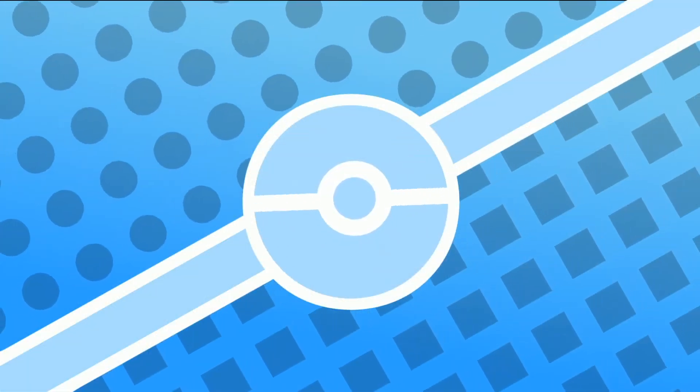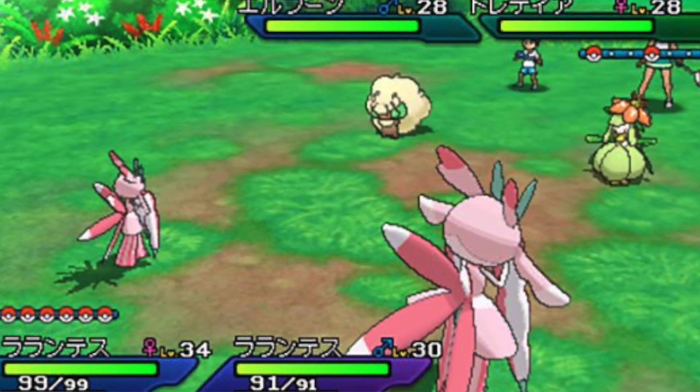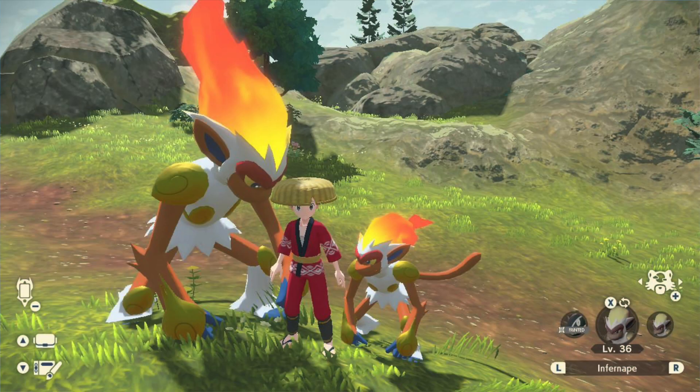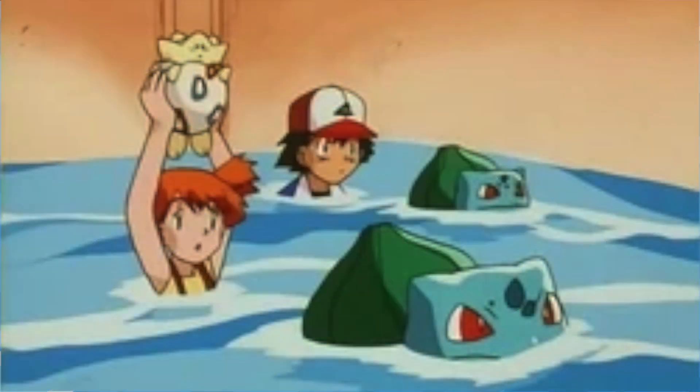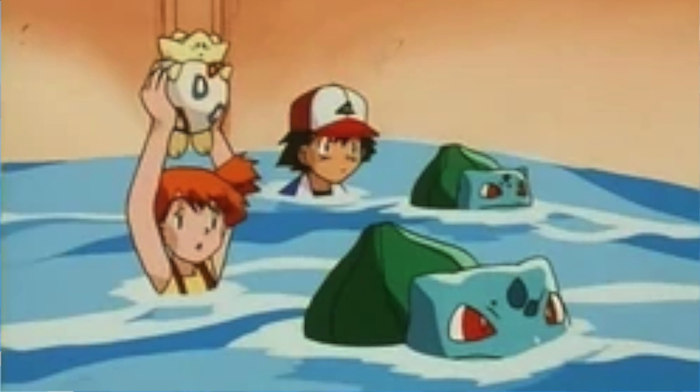You also have size variations — Pokémon vary by size, and we see this both in the games and the anime. Totem Pokémon are larger, Alpha Pokémon are larger, and in the anime, that Bulbasaur from the Orange Islands was cast into the sewers where it became a giant Bulbasaur.